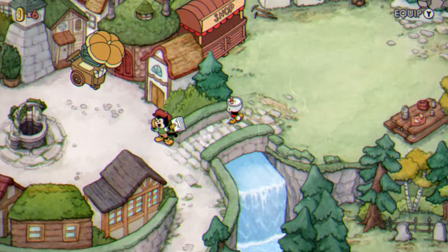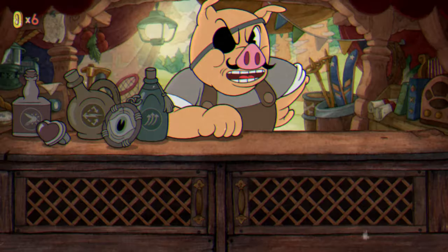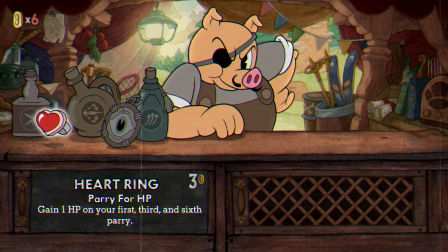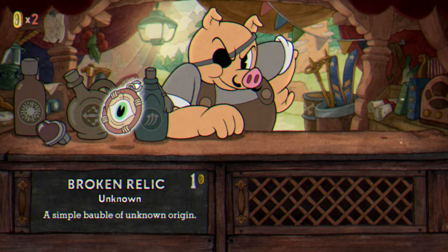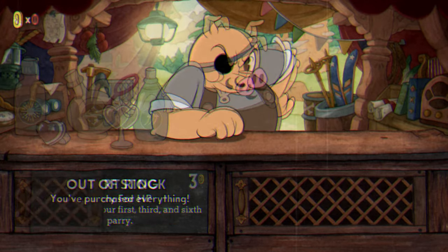At this point, you can go back to Porkrind's Emporium and buy all of the items. My favorite is the Crackshot, which is super overpowered in my opinion, and the Broken Relic is super important. It has a whole side quest to it where you can repair it into a cursed relic and then empower it into a divine relic.